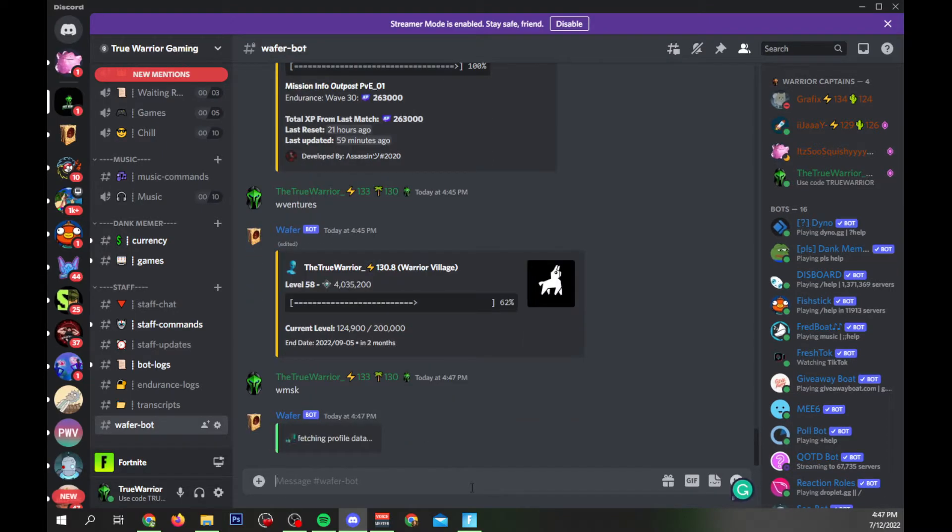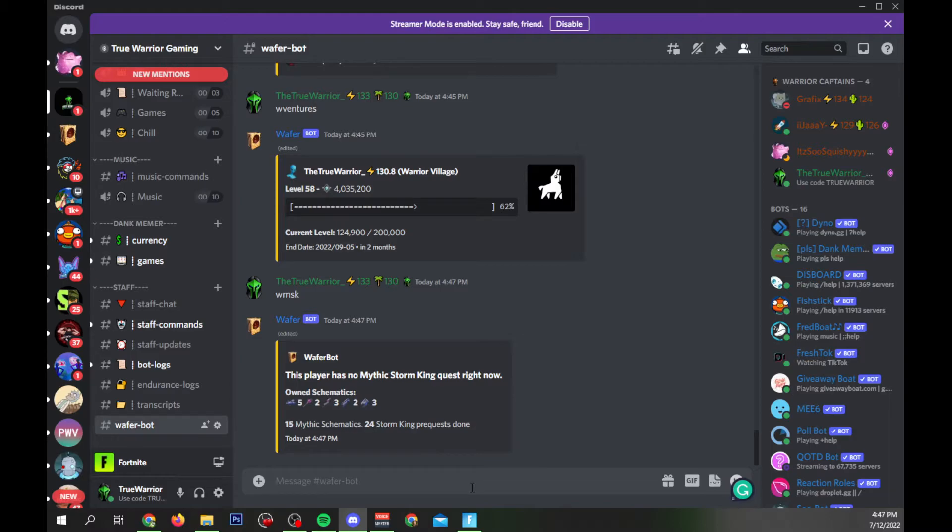For MSK players who want to flex, you can type `w msk` and it's going to show you some MSK information — how many schematics you've owned and how many prequests you've done. I own 15 mythic schematics and have done 24 Storm King prequests. This is a quick easy way to see what you have in mythics alone without it getting mixed up with all your legendaries and epics, since there's no search option in Fortnite for schematics.